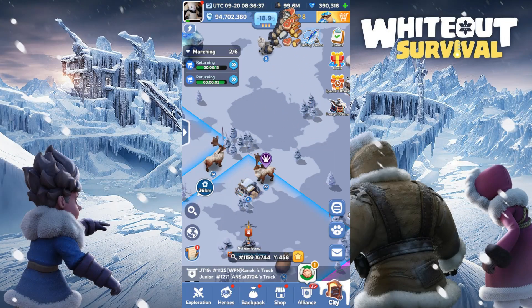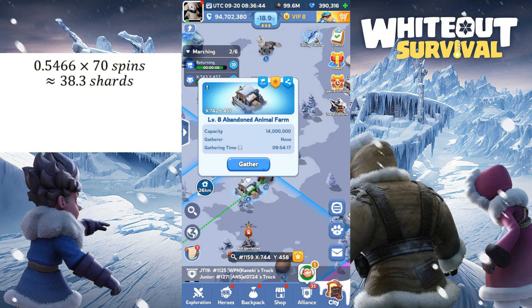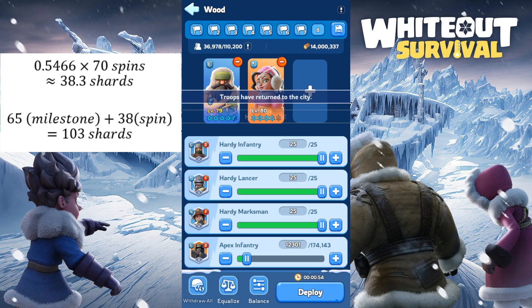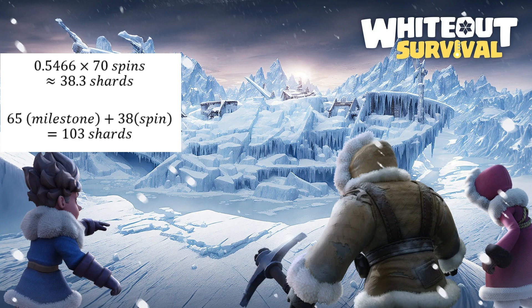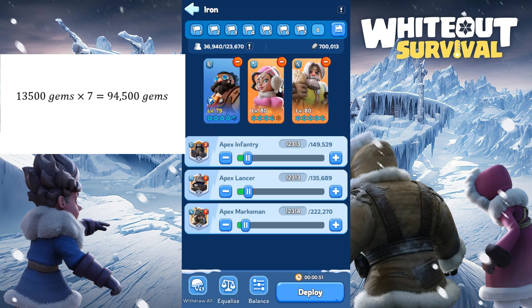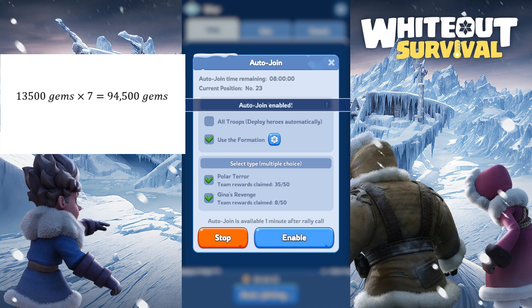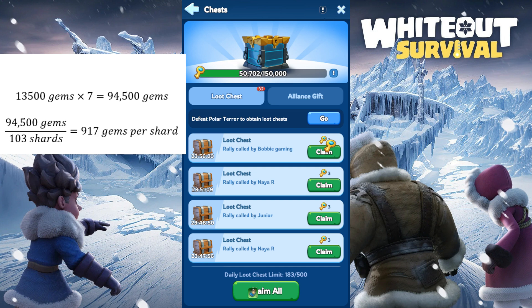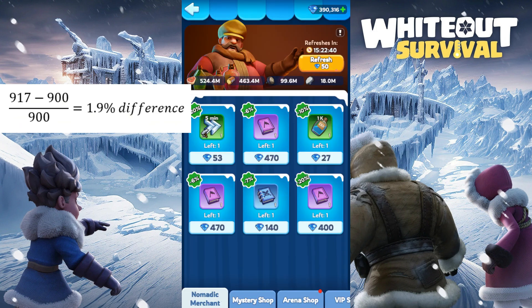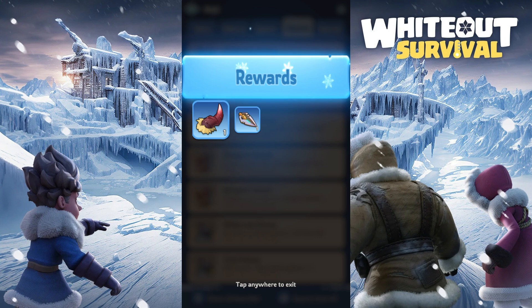Some of you may be wondering, what about 70 spins? Well, let's also do the math for that. 70 spins will yield an expected number of 38.3 shards from spinning the wheel. The milestone reward will give you 65 shards. So in total, we are expecting around 103 hero shards from 70 spins. The cost of spinning the wheel 70 times is 13,500 times 7, which gives 94,500 gems in total. The gems per shard are therefore approximately 970 gems per shard. This is around a 1-2% difference between 120 spins and 70 spins.